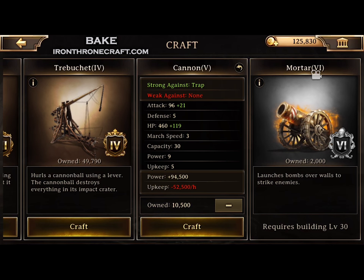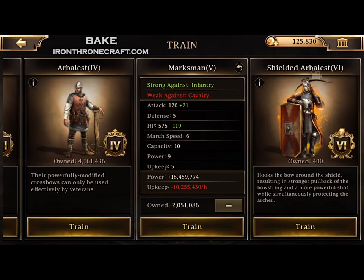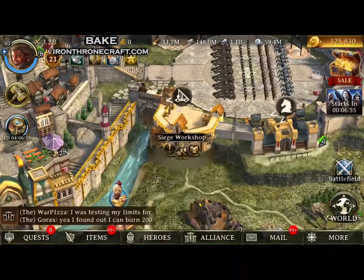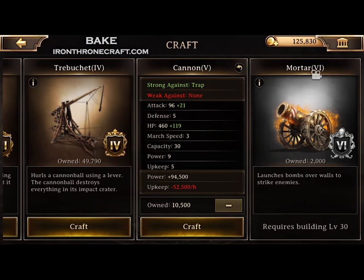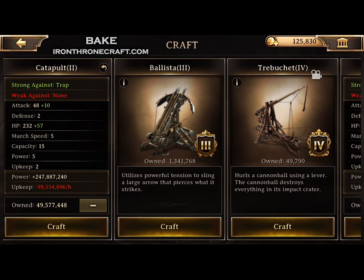A very important thing to notice is that siege are weak against nothing. If you look at archers at Tier 5, they're strong against infantry and weak against cavalry — this is what we're referring to as troop leverage and troop affinity. Per the developers in a forum release, base leverage means 150% damage done to your strong-against troop type, and 50% damage done to your weak-against type. Siege are strong against traps, but what we care about is that they're weak against nothing, meaning nothing will do an extra 150% damage to them — which is pretty important.